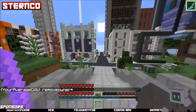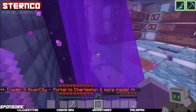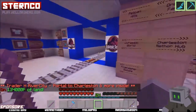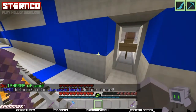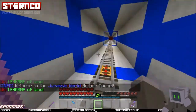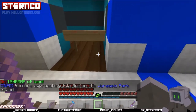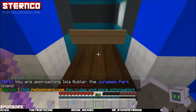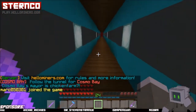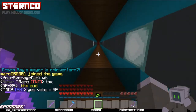I'm gonna show you Cosmo Bay, which is a relatively new city. They said hey, we want to show you Cosmo Bay, we want to show you kind of what we've been working on. If you go to Warp RC, go to CHS hub, make a left when you come out towards the Jurassic Park area, Cosmo Bay is there. We're gonna come down — as you can see I'm getting messages here — follow the tunnel for Cosmo Bay. Cosmo Bay's Mayor's Chicken Farm.